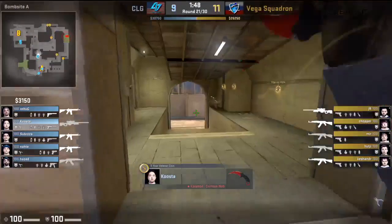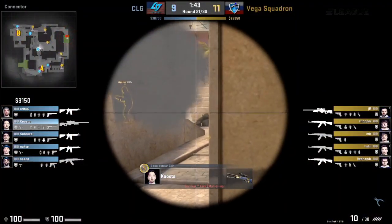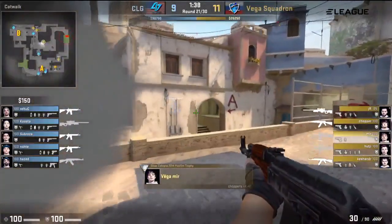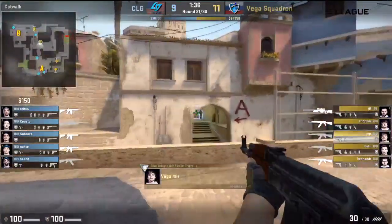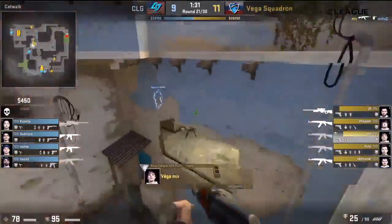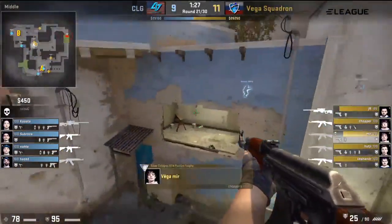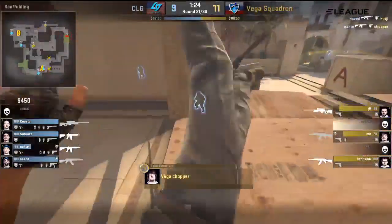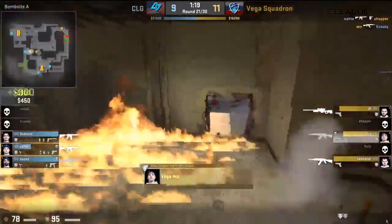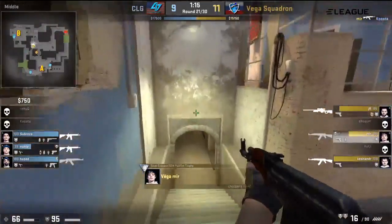Kusta looking for a player in mid. Is Mir going to go for the classic run through the short smoke? Looks like he might be — just creeping. These guys like going through their smokes, but look at the position that's given him. The gamble's paid off. But Kusta — he's moved out of position just at the wrong time. Mir, is he going to go into CPL? That's a huge frag very early on. But in the meantime there go Hutji and Chopper. So again, Vega lose two players early but Mir just continues to charge, fragging all over the place for his team.